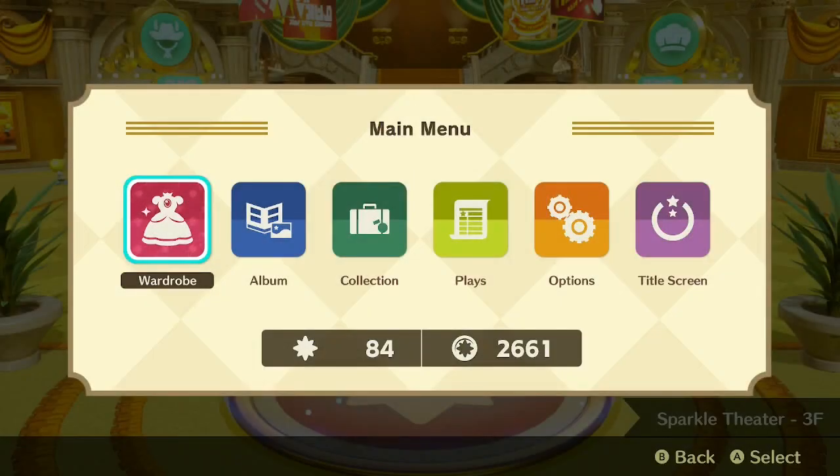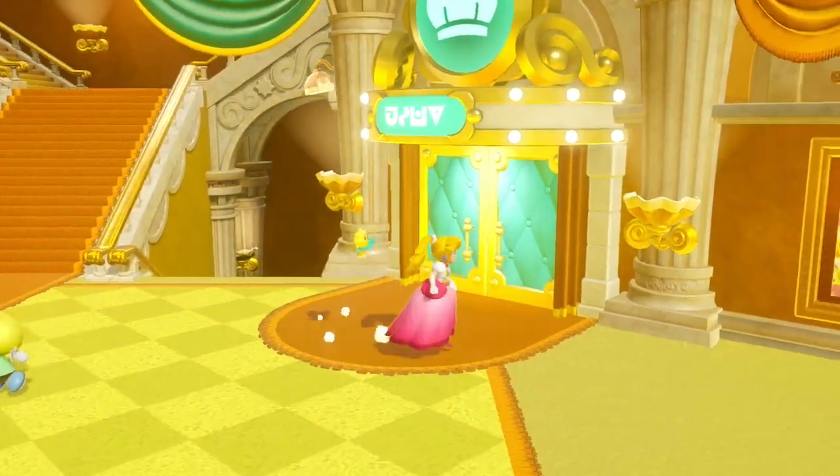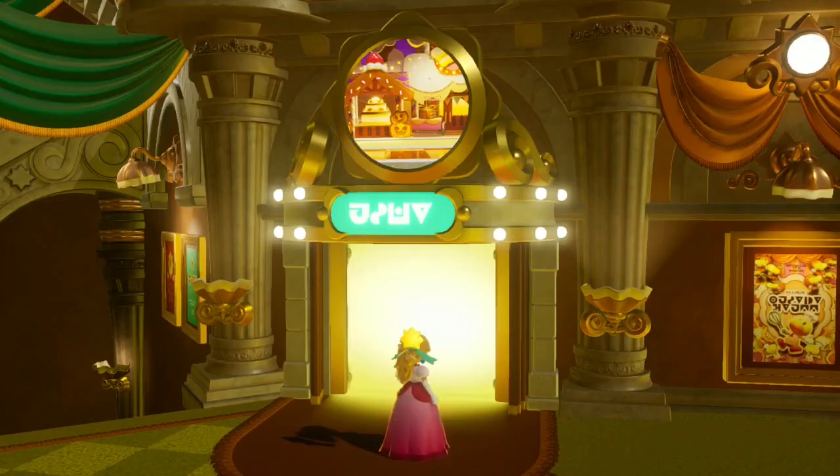Hey everybody, this is Game On Breathe On and I am back with some Princess Peach Showtime. Today I am on floor number three. I wanted to make this video to show everyone specific tips and tricks as to how to get this particular minigame under level 'Welcome to the Spooky Party.' It is actually quite difficult to obtain the sparkle.